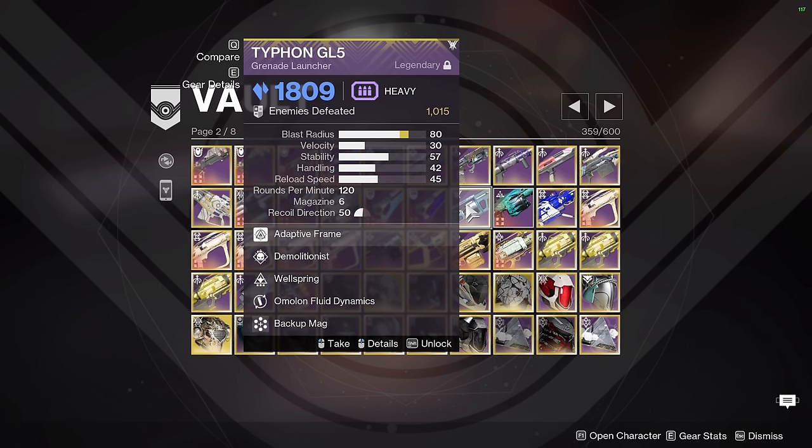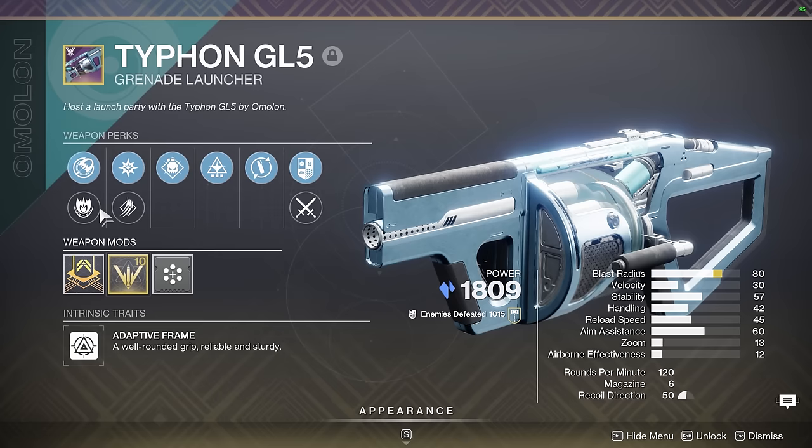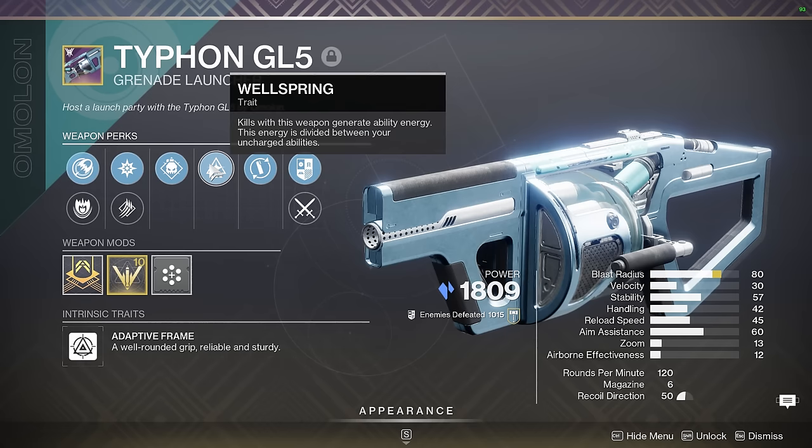Up next is Typhon GL5. This weapon is used in one encounter and one encounter alone in speedrunning — the Vault encounter in Last Wish. In Vault, all of the enemies spawn in circular patterns, and heavy GLs are the preferred way of clearing these adds by shooting a shot in the middle of the spawns as they appear. Typhon GL5 thankfully has an adaptive frame, capable of getting 6 in the mag, high explosive ordnance, and mine has a blast radius masterwork and a blast radius increasing launch to give it a blast radius of 80, which basically guarantees you kill all taken enemies inside those spawns. It also has Demo and Wellspring, meaning I can get my grenade back quickly and use it to proc Taken Armaments more often to get more heavy ammo.